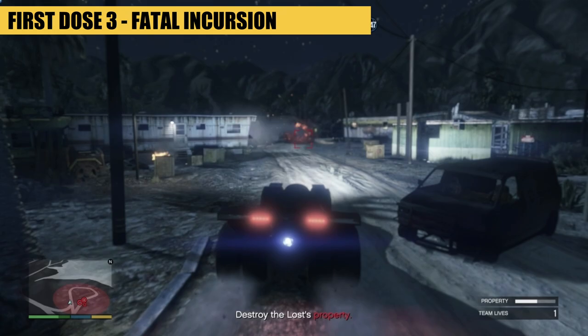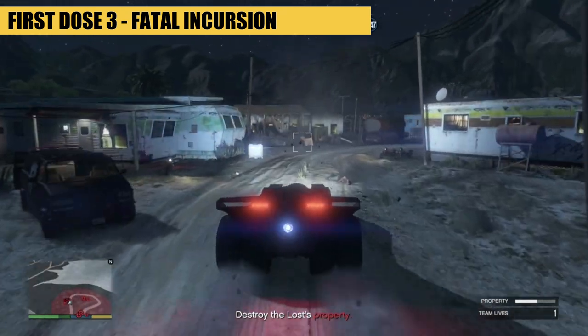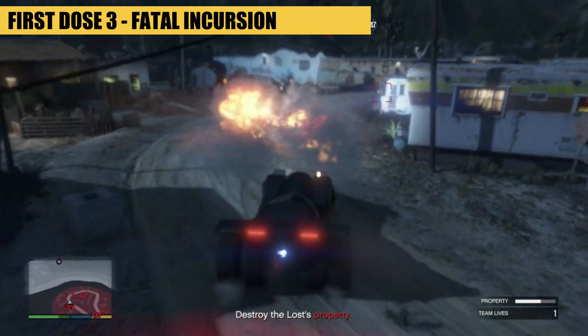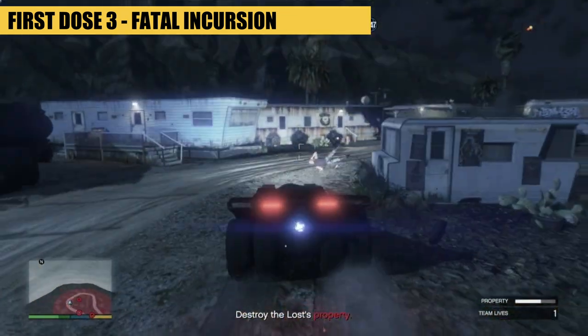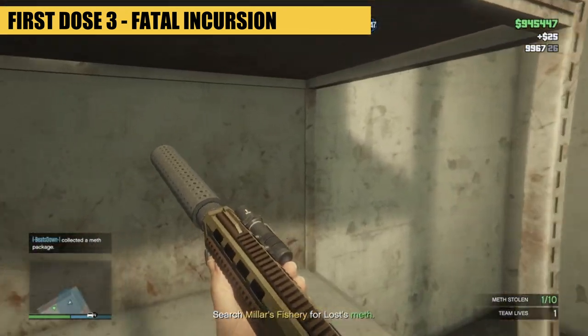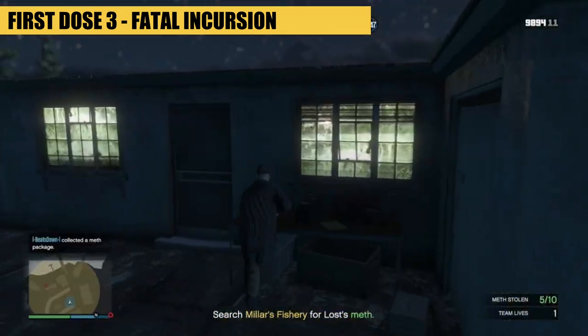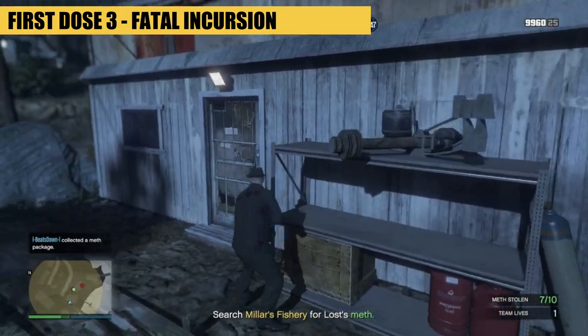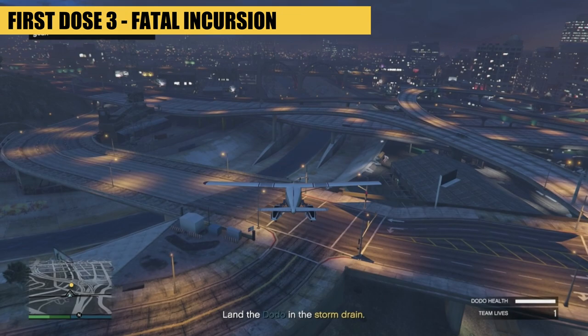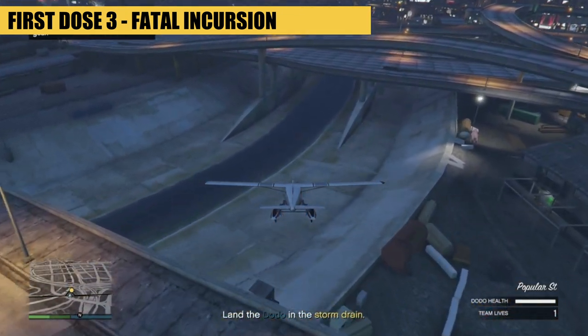I'd advise taking a Vigilante or similar for mission 3, as you'll be blowing up a load of Lost MC property. You then have to locate 10 bundles of meth, before stealing their beloved Dodo and very slowly flying your way back to the drainage by the freak shop.